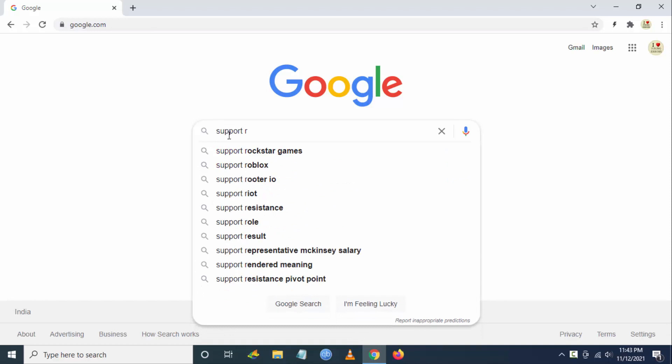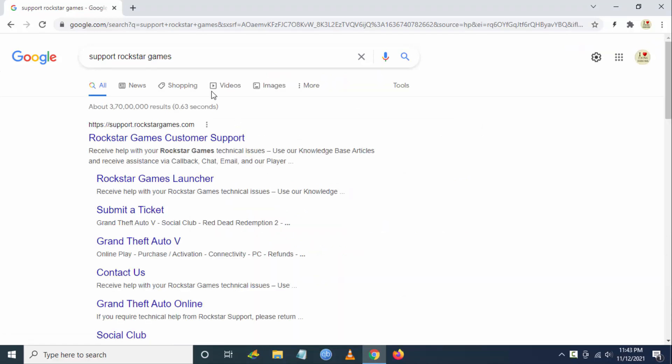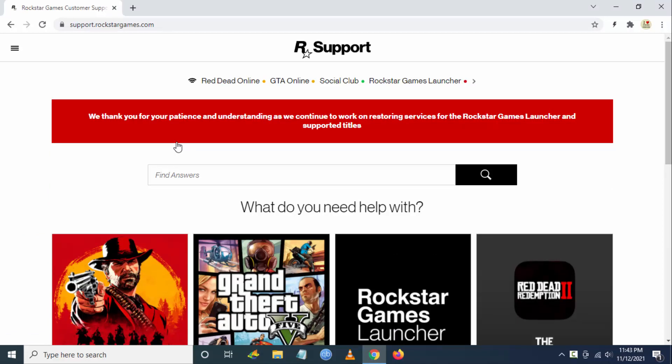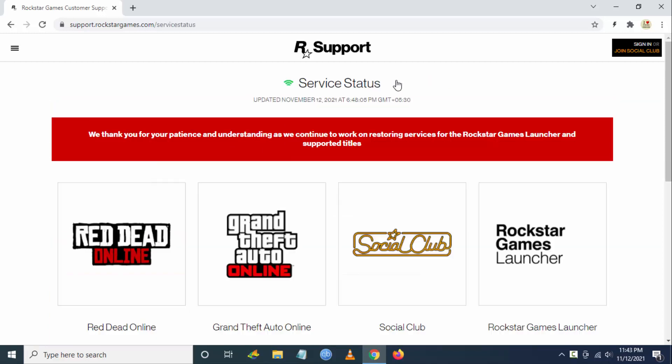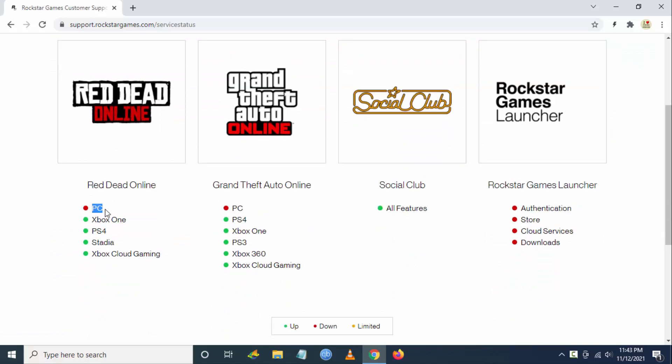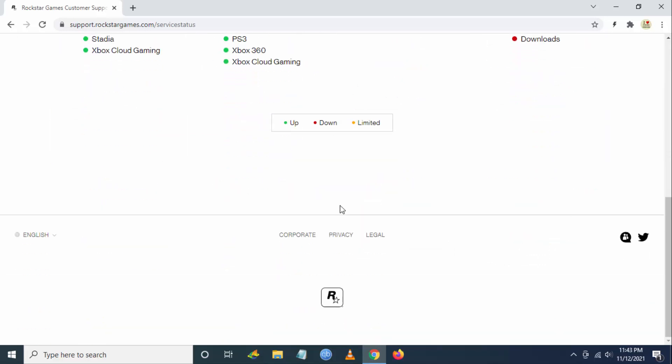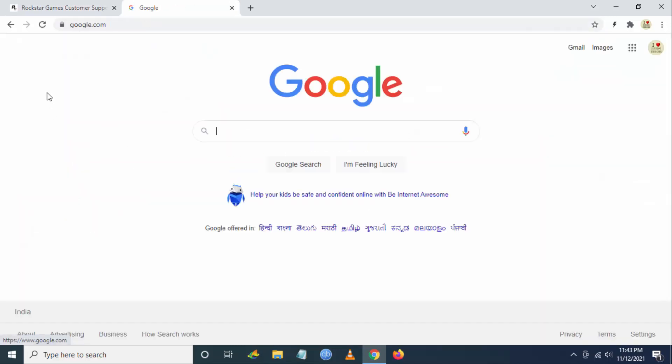To check the status of the outage, go to Google Chrome and search for 'support Rockstar games.' Click on the first link, which will take you to support.rockstar.com. Go to Rockstar Game Launcher and you can see that Red Dead Online for PC is down, Grand Theft Auto Online for PC is down, and Rockstar Game Launcher authentication, store, cloud services, and downloads are all down — only Social Hub is active. There is also a message from Rockstar asking users to be patient.